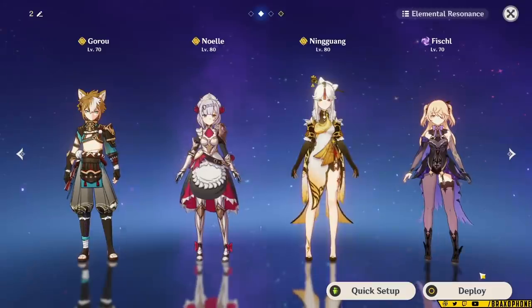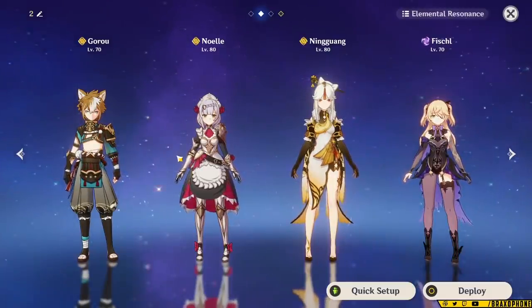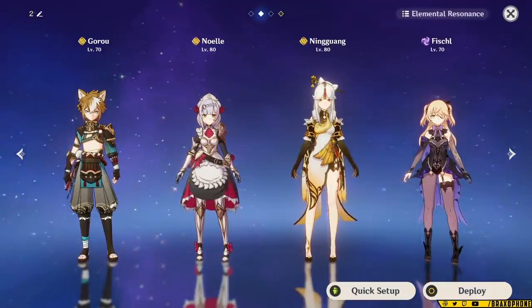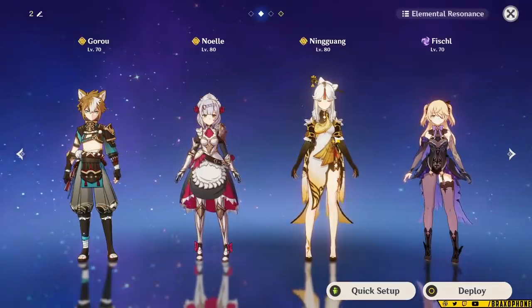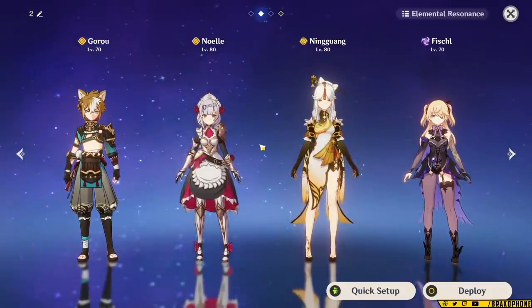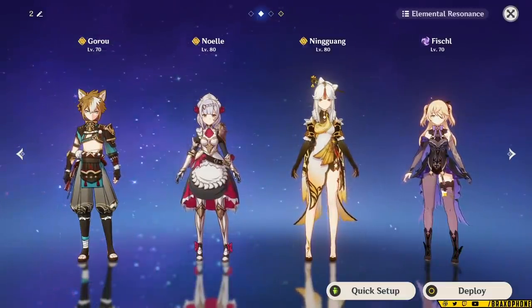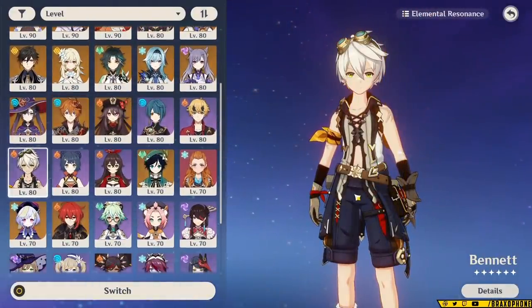The next team is Goro, Noelle, Ningguang, and a Flex — this doesn't necessarily need any 5-stars. You could replace Noelle with Itto and still get a lot of value out of Ningguang bursting out damage and getting the 15% Geo damage from Goro. The stagger resistance for Ningguang is very helpful because she can't move while attacking, or moves very slowly, so stagger resistance helps her complete her combos. The Flex spot is similar to the first team — Fischl, Diona, Raiden, or Qiqi. Bennett also sees value here because he's able to buff Ningguang, who does scale off attack.